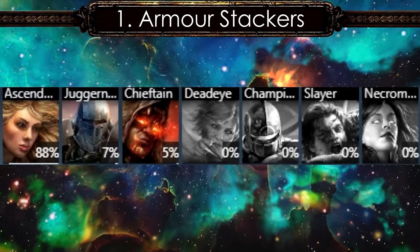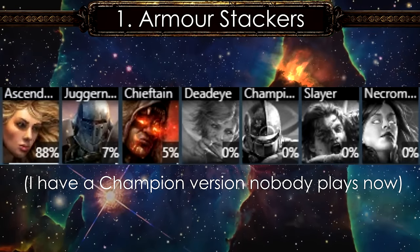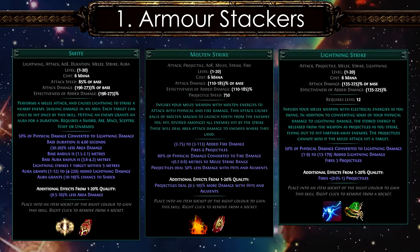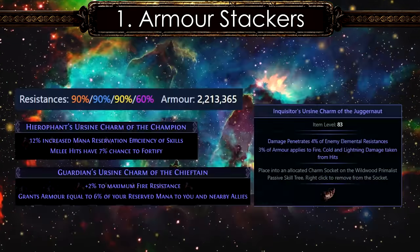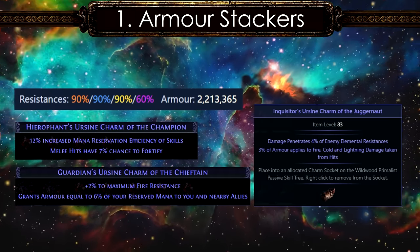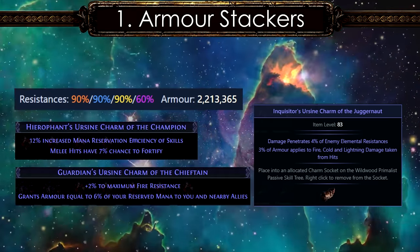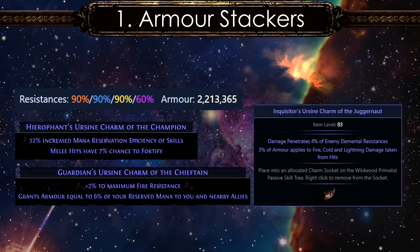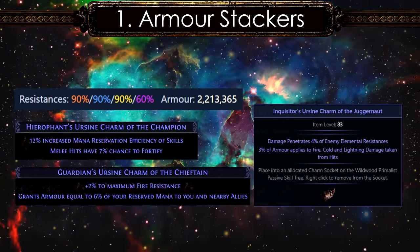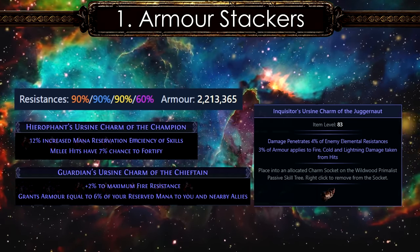You can try several variations for these builds with Juggernaut, Champion, Ascendant, and even Chieftain. They are melee attack builds and some of the choice of skills include Smite, Molten Strike, and Lightning Strike. For Mageblood builds, a Primalist is chosen in most cases since armor stackers utilize several auras, and increased mana reservation efficiency charms are widely used. Also, the Guardian's Charm which grants a percentage of reserved mana as extra armor will be extremely beneficial for these builds.